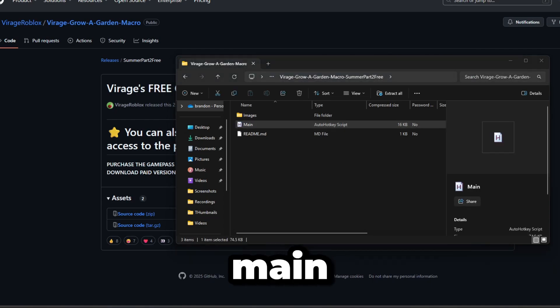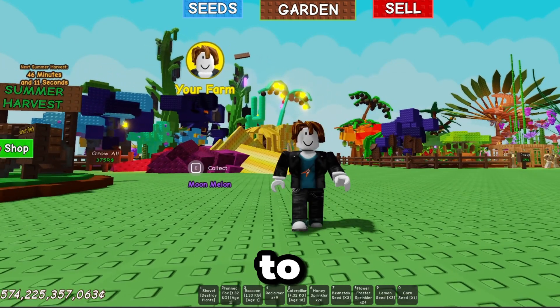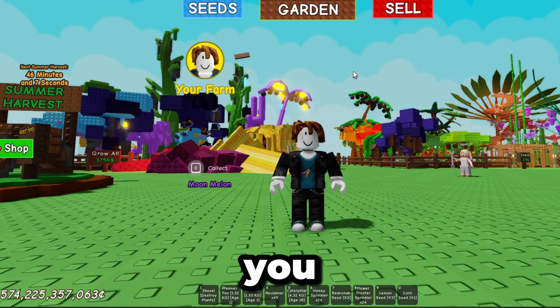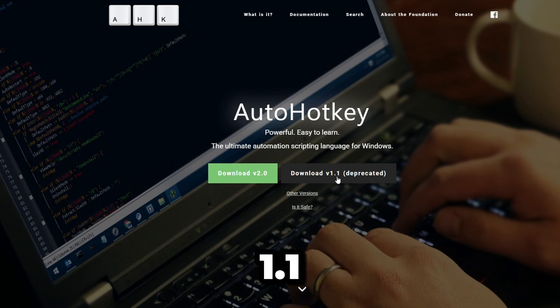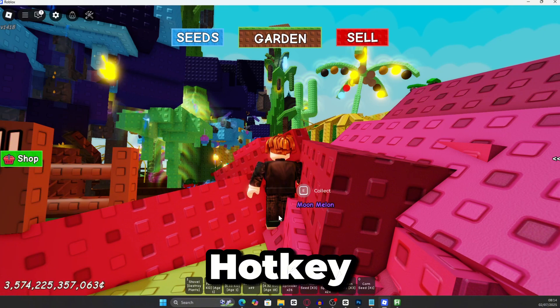Double click 'main' and you should get the macro. Before you do, make sure you download AutoHotkey — specifically version 1.1 of AutoHotkey for this macro to work. If you aren't using version 1.1, this macro will not work. So make sure you download version 1.1 of AutoHotkey and then open up that folder.